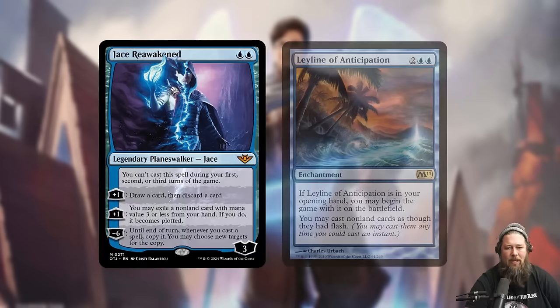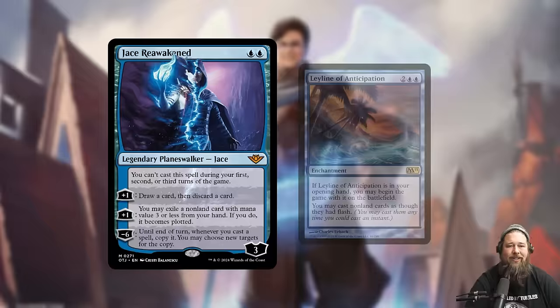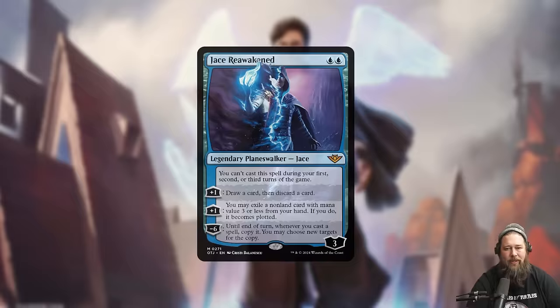Also worth mentioning — if you read Jace closely, it says you can only cast this spell during your first, second, or third turns of the game. It does not say you can't cast Jace on your opponent's first, second, or third turn. So technically if you have a Leyline of Anticipation to cast things as if they had flash, you can flash Jace in on your opponent's turn as early as turn one. I don't think Jace is strong enough to build around this, but it's a neat synergy. Jace Reawakened is a two-mana Planeswalker way stronger than Tibalt, has synergies with Plot, and with a strong ultimate — worst case, it seems really good with the Reenact the Crime deck.